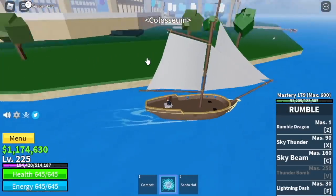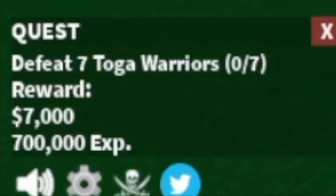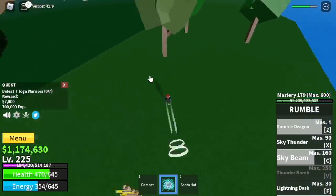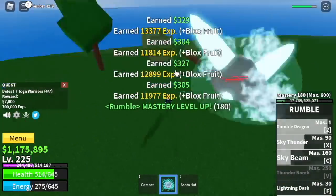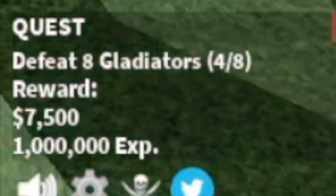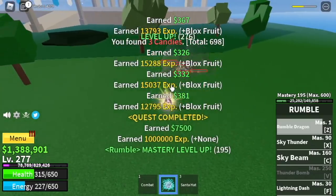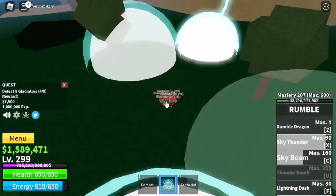At 225, next up, Coliseum. We're going to start with the Toga Warriors — you just need to lure 4. Let's check the skills: one Sky Beam, one F skill, one Sky Thunder, and one F skill. So 4 skills to defeat them. The goal here is to reach level 275. So at level 275, we're going to start defeating the Gladiators — same combo as the Toga Warriors. And I think you should just focus on the Blox Fruits stats at this part because we're just grinding.